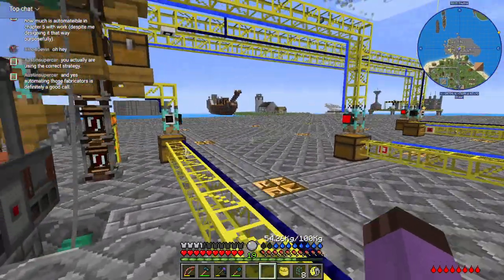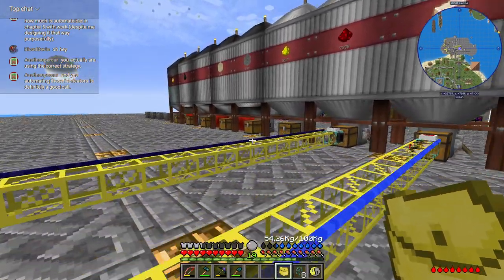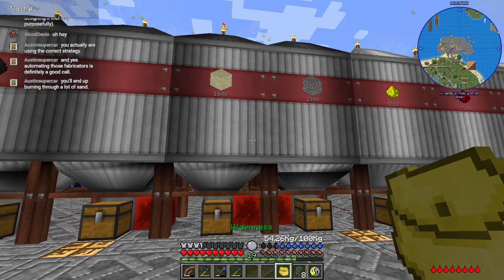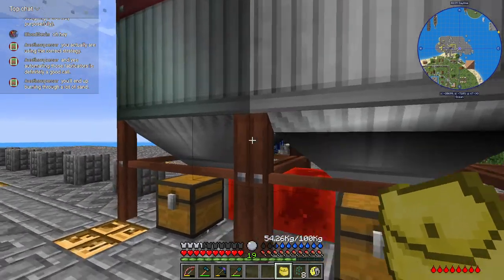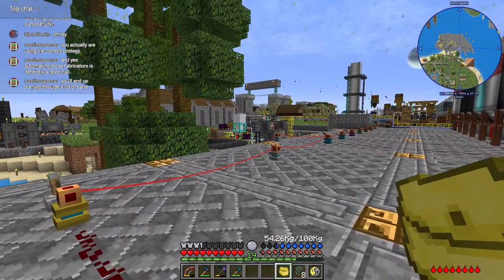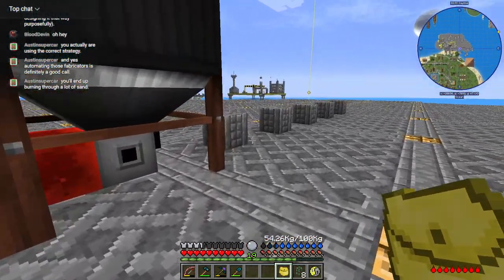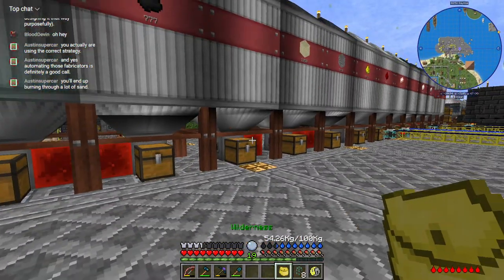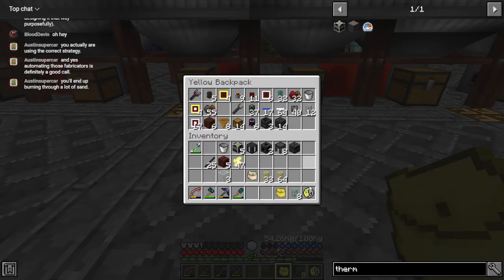We're obviously going to want it to be a little bit ways past our... I technically have infinite sand right now. It's not even pseudo-infinite like with a silt excavator — I made a monstrous crushing assembly that's making me sand out of cobblestone: sand, gravel, and clay in fact, because of the centrifuge recipe.